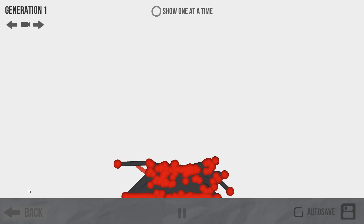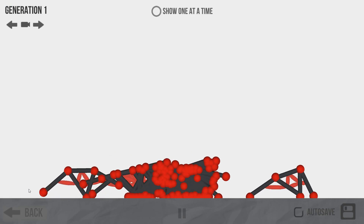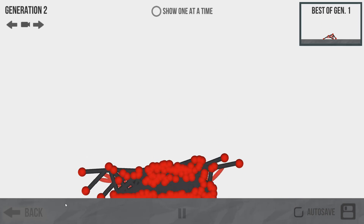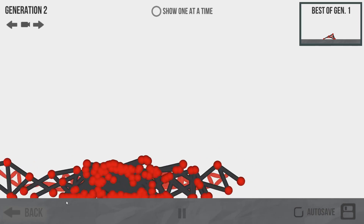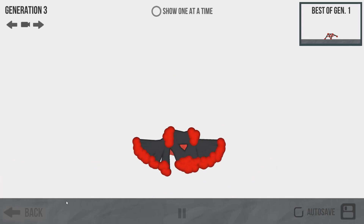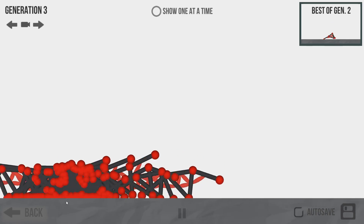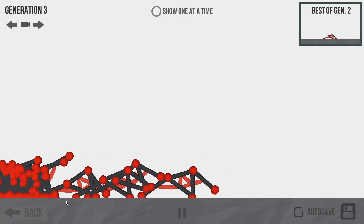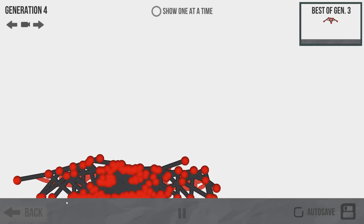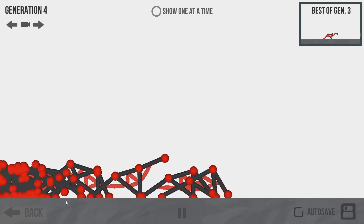I currently have 40 evolutions of this guy. The starting ones — well, there's a couple doing a hell of a lot better than most. Most are stuck in the middle, but that one guy was really good. You can see the best of Gen 1 at the top right. Generation 2 bases its information off the best in Gen 1 and slightly tweaks it to figure out the most optimal way to move. We're doing running, so it's trying to get to the right side of the screen as fast as possible. This is working really, really well — I'm actually impressed.